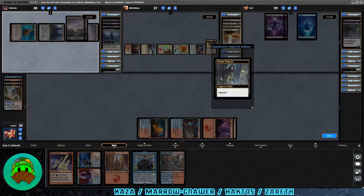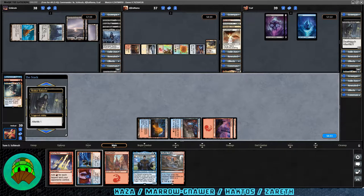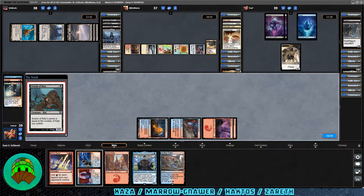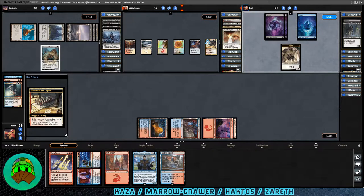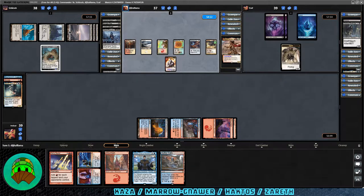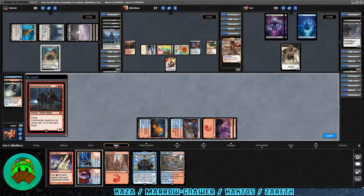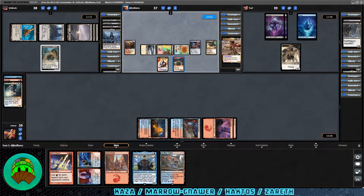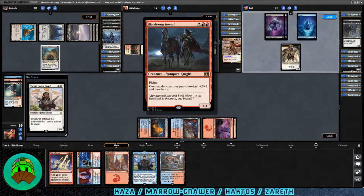Swarm Rats — power equal to the number of rats you control — for the rat player. Assemble the Legion triggers, giving a 1/1 white hasty soldier creature token to Haktos. It's a good card; I'm considering it for Gann myself. Bloodsworn Steward: other commander creatures you control get +2/+2 and have haste — somewhat underrated if you want to get your commander going quickly. Then Hushbringer — creatures entering the battlefield don't cause abilities to trigger. So they're really on that plan, which means we need to kill that creature.